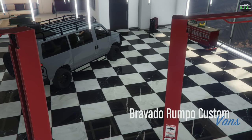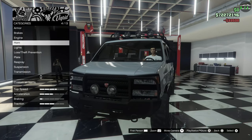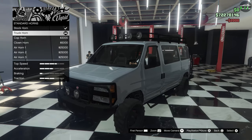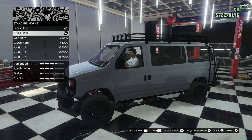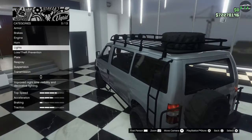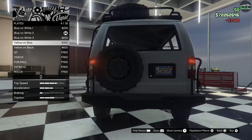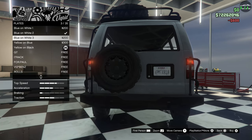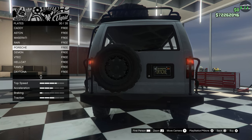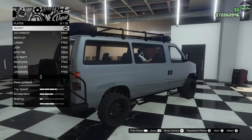Alright, Rumpo Custom. We got armor, brakes, engine, horn. I'll put a truck horn on this because the stock horn is kind of wimpy — definitely a truck horn on that. I don't usually touch horns on these builds, but this thing is big and brawny, so it kind of goes with it. Headlights, I'll do xenons. Plates — black backgrounds. I have an off-road-ish plate for this. All the way at the top — Muddy. There we go, works out with this off-road van.